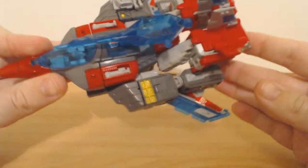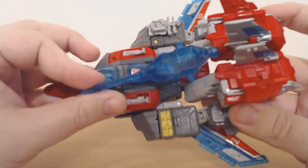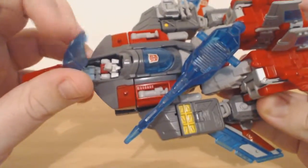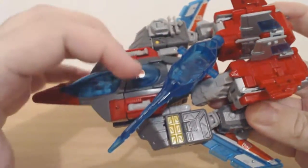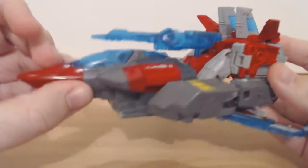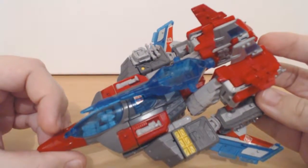It is what it is — it looks like it can fly, it looks more like a plane than anything else. You've got Blunderbuss sitting in the cockpit there. You can, if you so wish, just have him sitting up here, but I like to have him in the cockpit. Not much else to say about the airplane mode.